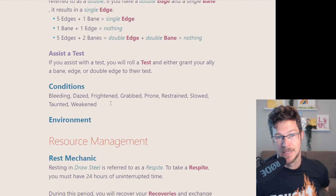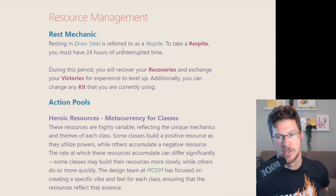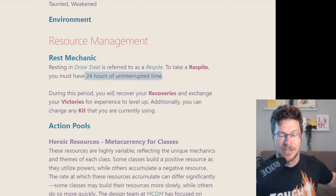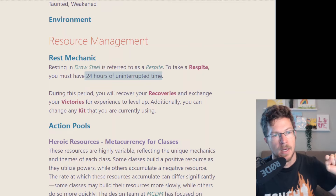There's a condition system that I thought would be massive, but it's actually a very small condition system, which I thought was really nice. The rest mechanic is the respite — they're very particular that it has to be 24 hours uninterrupted. During this time you can cash in victories for XP to gain stuff, change your kit — you can't change your kit otherwise — and you get all your recoveries back.